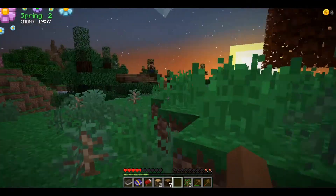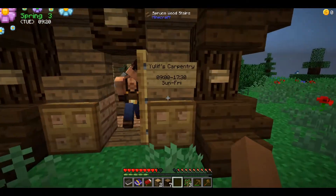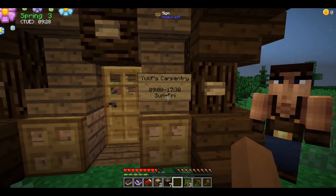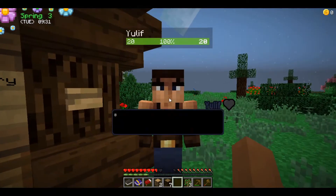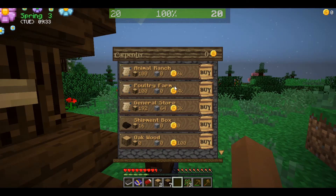Uliff's Carpentry is built! 'Do you want to talk?' He's open — it's Tuesday, open from 9 to 5:30. His shop has: animal ranch, poultry farm, general store — that's what I need. I can also buy oak wood, stone, a red bed, and a whole bunch of stuff. But right now I need to make that shipping box.